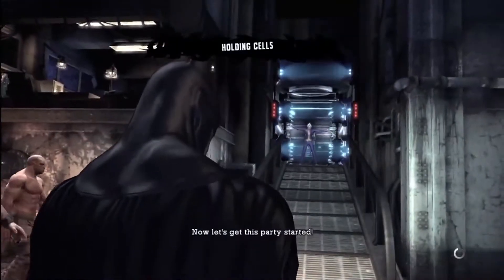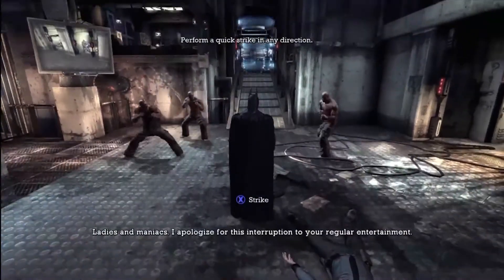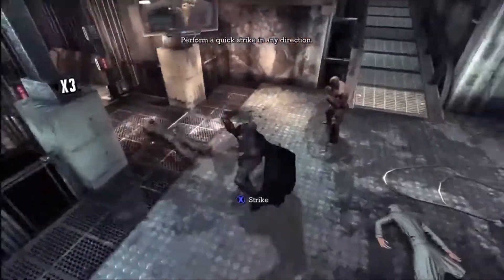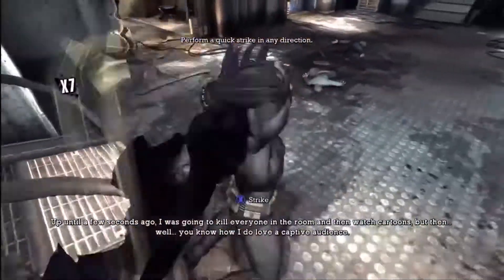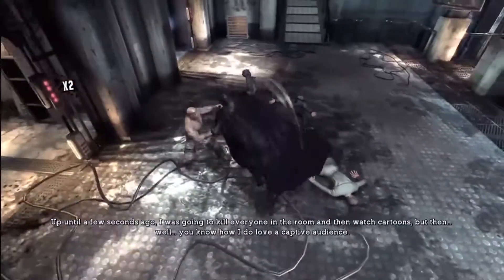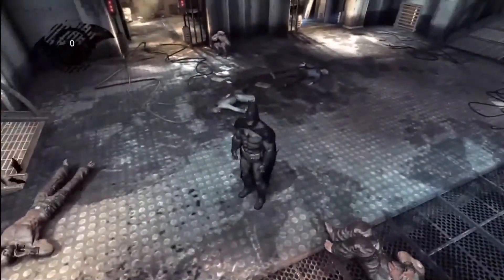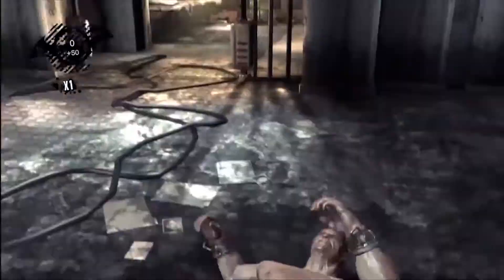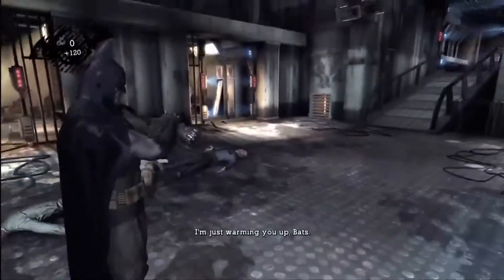Now let's get this party started. The opening fight — this is actually the very first fight in the game. The idea is just to learn the free-flow combat and all it really takes is a basic strike command. It's as complicated or as simple as you really want it to be. I jump around a lot here because I know I can, but it's really about what you're comfortable with and what you know already.